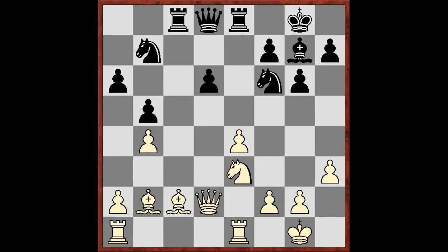b4. By this move, White totally cuts off the knight on b7 from the game. It no longer has any normal moves.